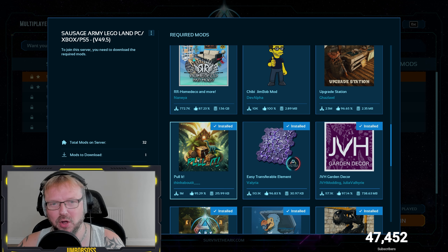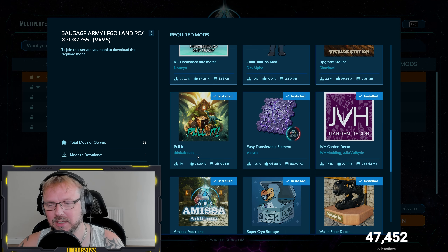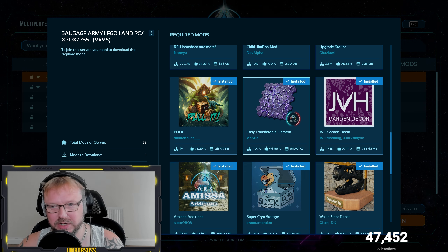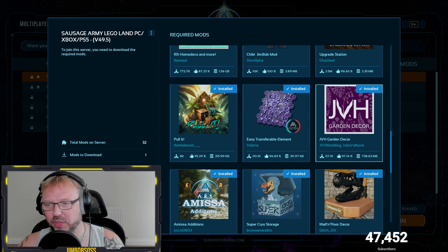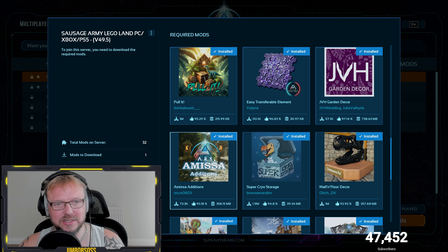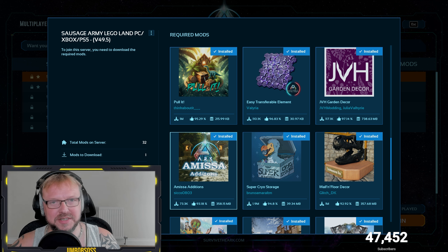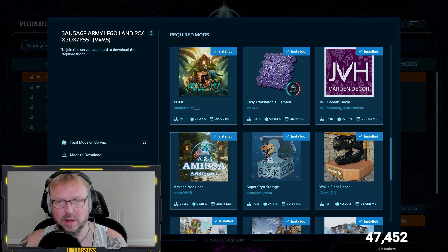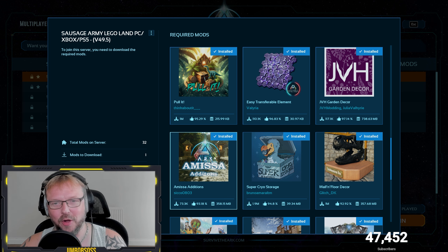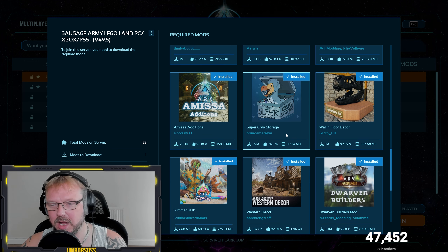Pull it — I've been using that on the cluster with the boys and I really like it. That's good, that is. That's going to be helpful for building. Transferable element, just in case anybody wants to build some tech stuff or tech armor. Garden decor — that is like the assets, the trees and stuff in Ark, so you can basically build yourself a little garden. Emissor additions — because we've got the Emissor map and you contain wyverns on there, you can move the wyverns from every single map. It's essential to have that on every map. If you don't, your dino will disappear.